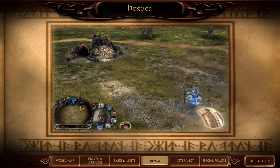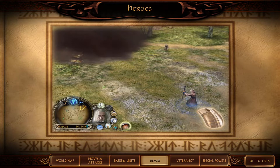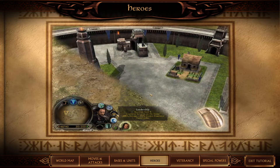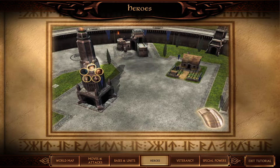Then right-click on the target. Some heroes have passive abilities that do not need to be clicked, such as Aragorn's leadership ability. Heroes may be summoned from citadels — left-click on a citadel and left-click on a hero button to summon a hero.